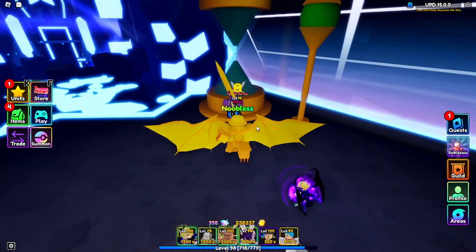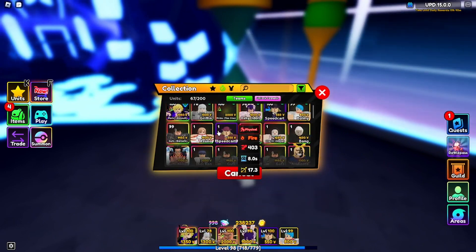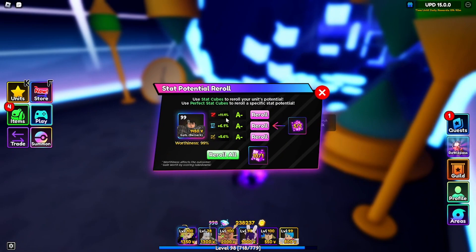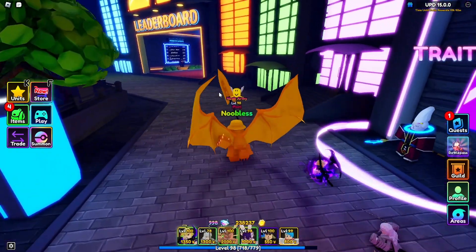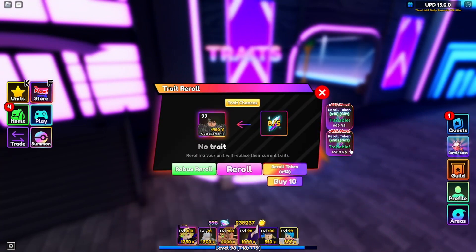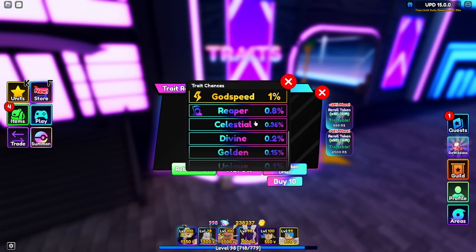I forgot - got too excited - I forgot to use these things. He's a knight in absent worthiness, not too bad. I'll try and get that to 100. Let's get to trait rerolling - we've got 43 trait rerolls.